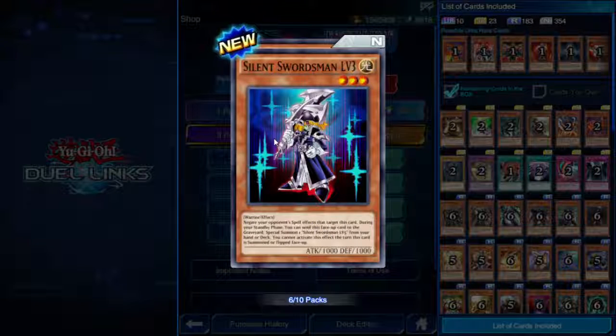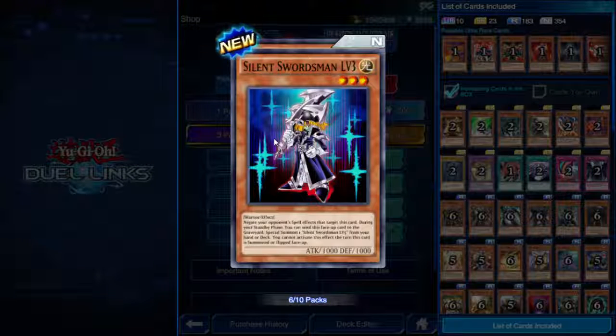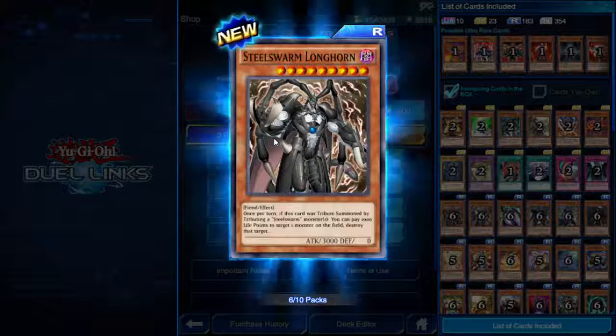Silent Swordsman Level 3 — three star, 1000 attack, 1000 defense. Negate your opponent's spell effects that target this card. During your standby phase, you can send this face-up card to the graveyard and special summon one Silent Swordsman Level 5 from your hand or deck. You cannot activate this effect the turn this card is summoned. So it levels up during a standby phase.